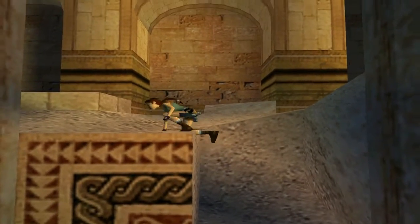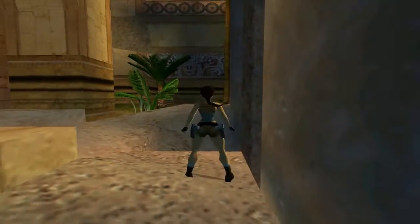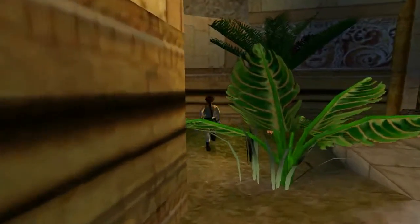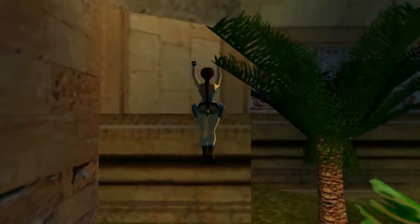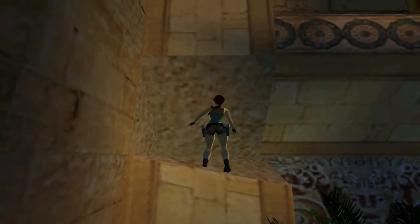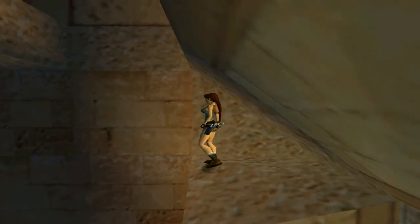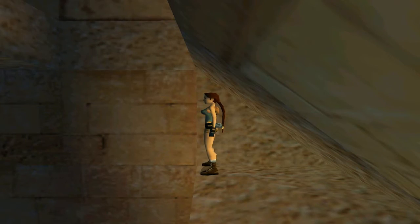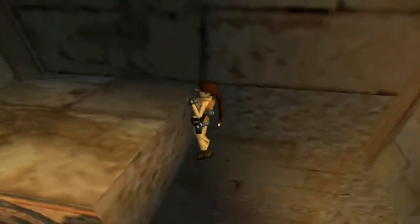This is a fairly easy game to do without using meds, that is up until you get to the boss — and then it does become quite a challenge. So you're just looking for that gap in the ledge, that's the only way we can start to climb. Come all the way to Lara's right because you're slightly higher just here, and then jump forward and grab.